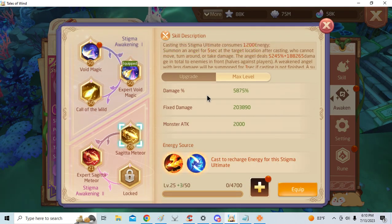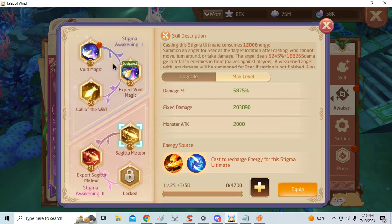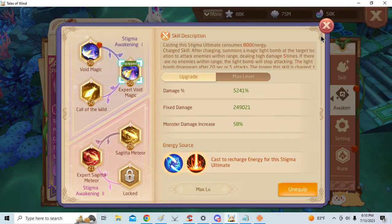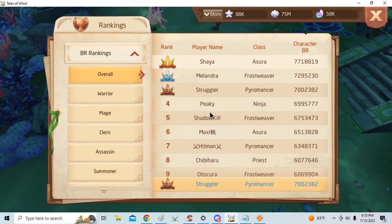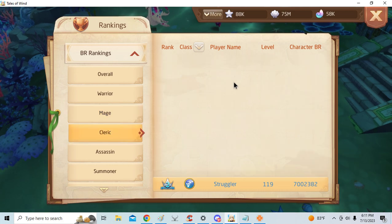People think, 'Oh, Magus got nothing new,' but it's not because Magus got nothing new — it's because Magus is too strong for what they already had. Even Void Magic is still better than every single Stigma out there right now, in my opinion.